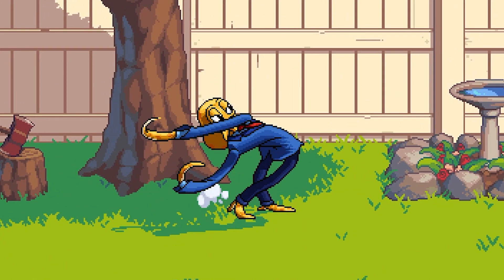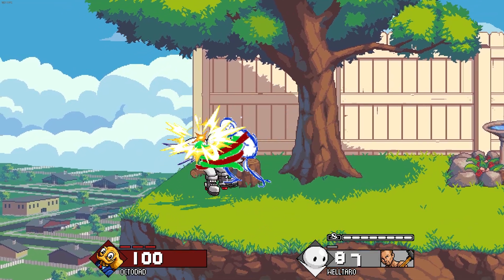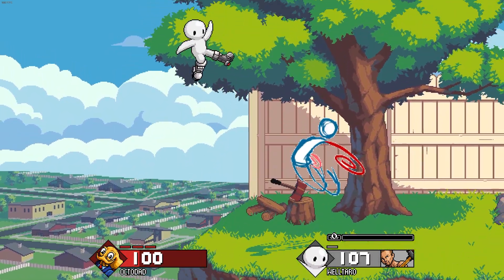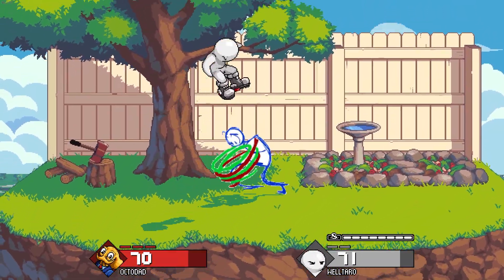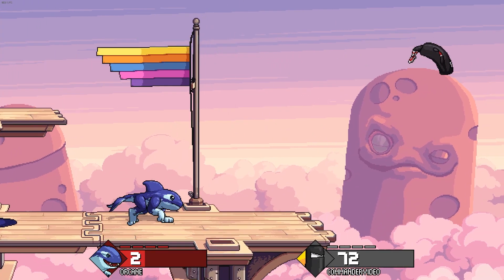Octodad got new sprites for jab one, up tilt, and back air. Octodad also got some bug fixes: down air no longer flips Octodad over when grabbing an edge from above, down air can now grab walls like up air, and Octodad can now grab enemies in vulnerable states like crash. Finally, Orkane got some bug fixes for side special.